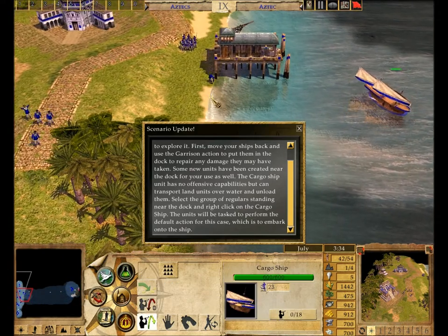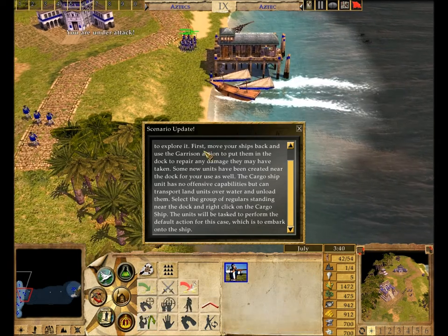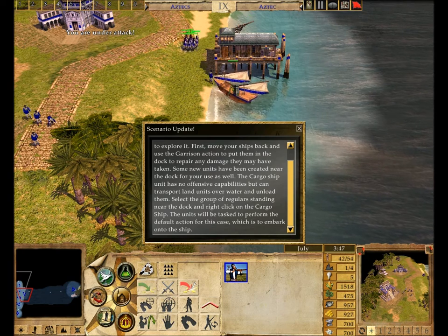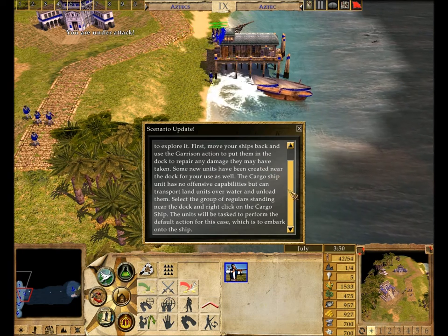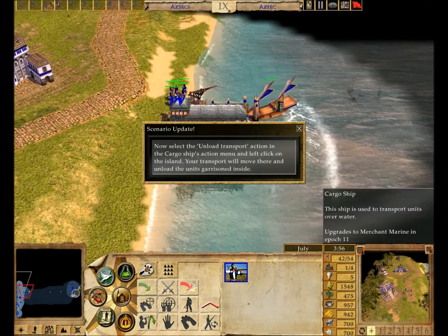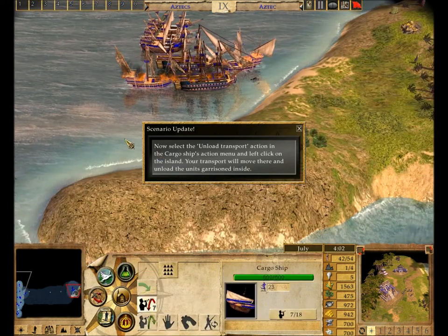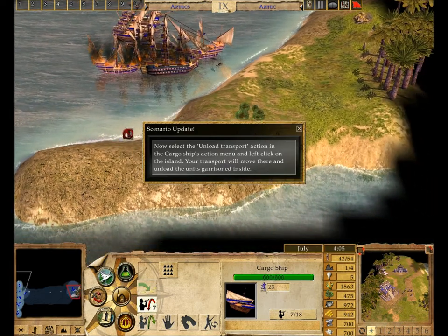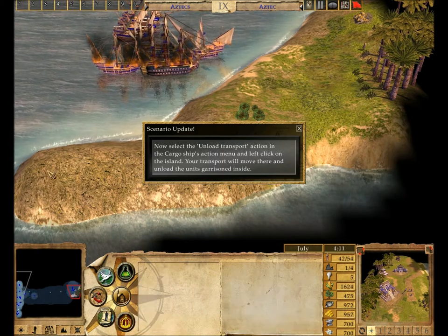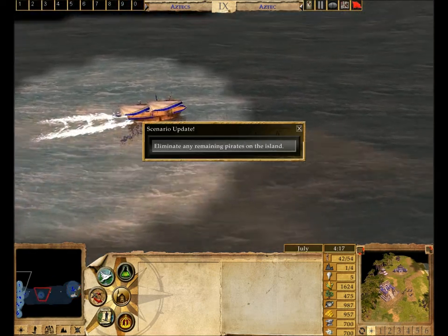Some new units have been created near the dock for your use as well. The Cargo Ship has no offensive capabilities, but can transport land units over water and unload them. Select the group of regulars standing near the dock and right-click on the Cargo Ship — units will be tasked to embark onto the ship. Now select the unload transport action in the Cargo Ship's action menu and left-click on the island. Your transporter will move there and unload the units garrisoned inside.